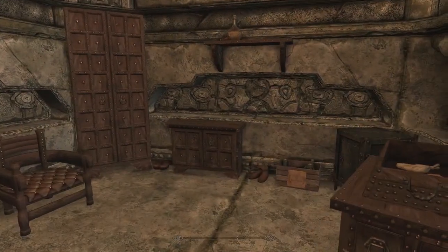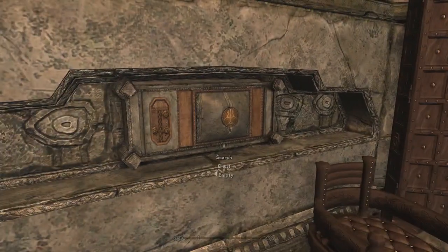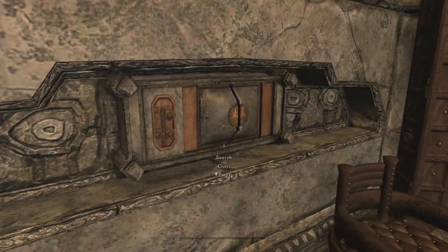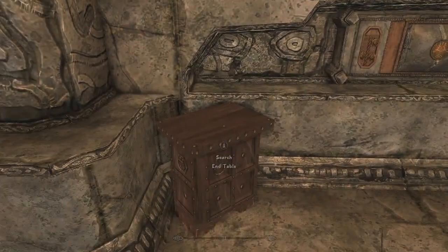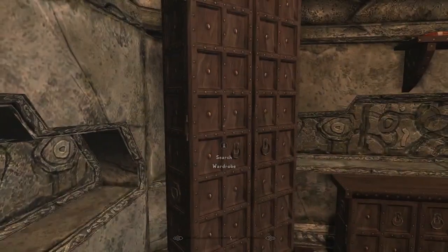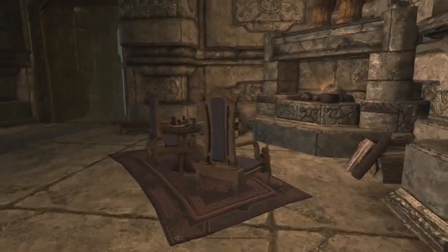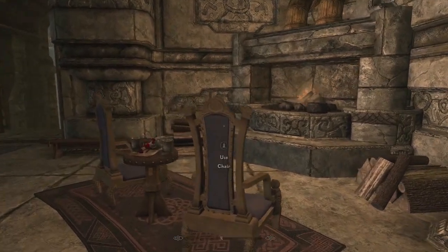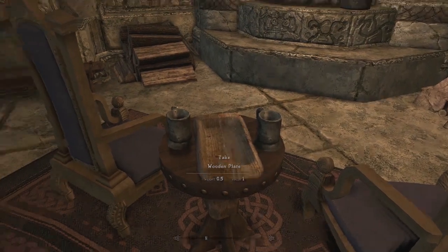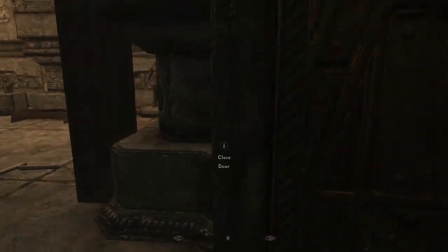Over here is a nice little reading nook — grab yourself a pastry and a glass of wine, pick a book from your bookshelf or the chest. Maybe you're storing secret books — got your Oghma Infinium in there. Nice little end table, very cool spot. And there's a wardrobe there too. There's also a nice little eating nook — grab a plate of dinner and sit by the fire with your loved one.